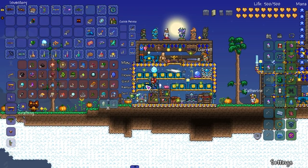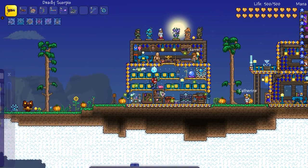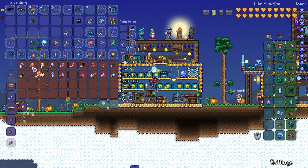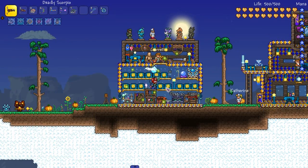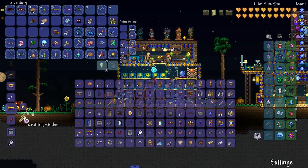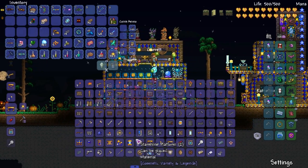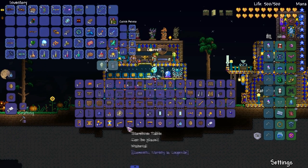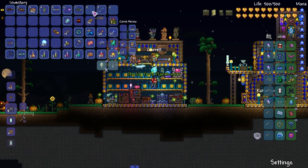Do we have Dodgy Gun parts? We don't — that sucks. I mean, it wouldn't be hard to get. And then we need Soul of Fright — of course I got Soul of Fright, and it's 20. No problem. So I got all this stuff, let's go ahead and craft the Flamethrower first. Boom, there's that. And then we'll turn that into the Terra Flame Burster.